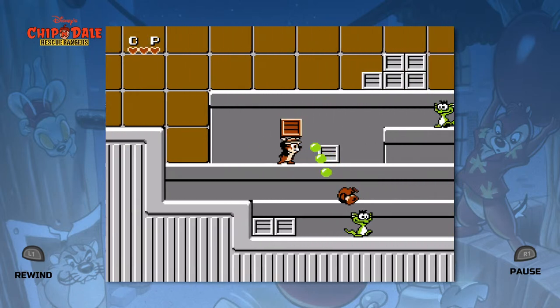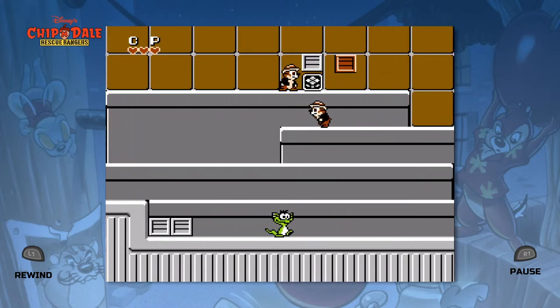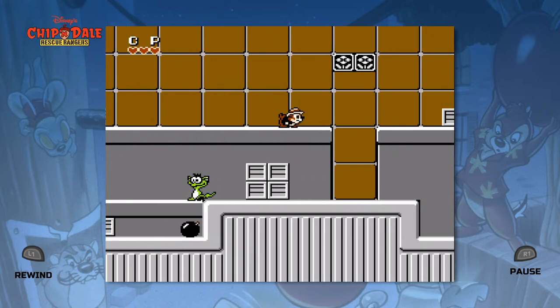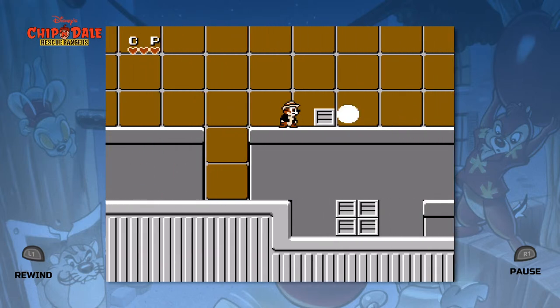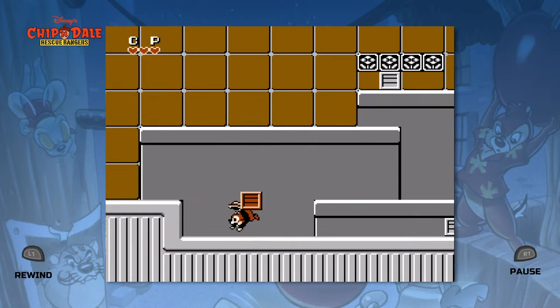The P eludes me as to what the P does. Don't worry about those boxes down there. And then it looks like Chip — I'm assuming if you're Dale he'll turn into Dale. Well, because we're Chip, just a way to throw you off.